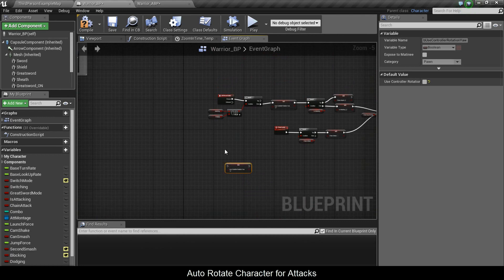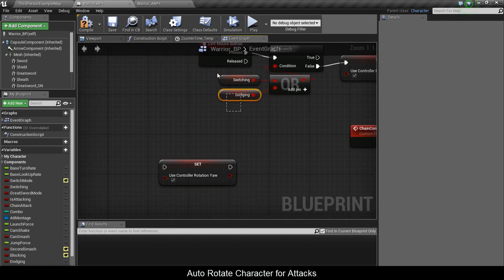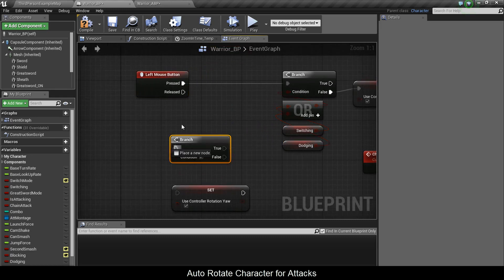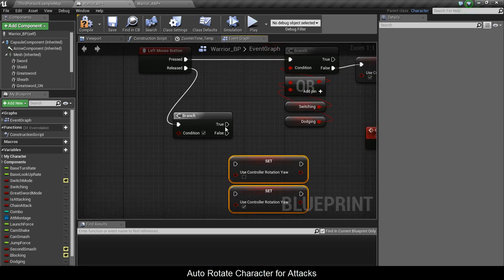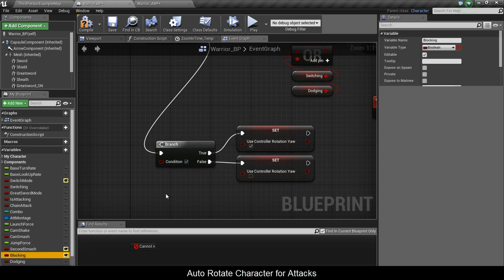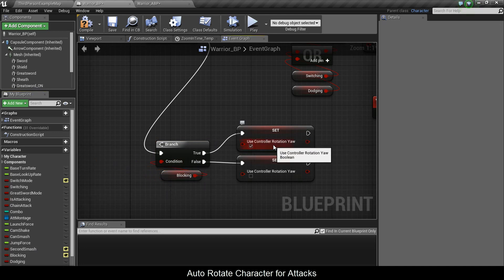For left-click, I only want to turn it off if I'm not in shield blocking mode. So when I release, I put up a branch — I'll uncheck the first one, put true here and false there. I'll plug blocking in, so when I release it checks if I'm in shield mode: if I am, it maintains the controller rotation; if not, it undoes it.